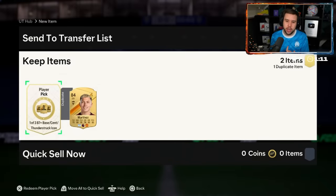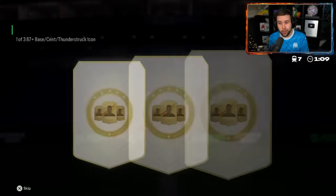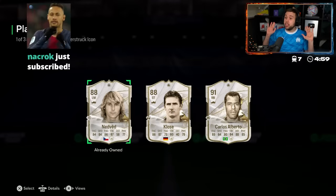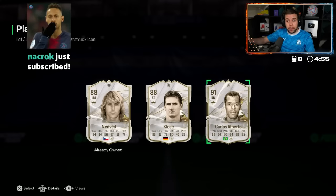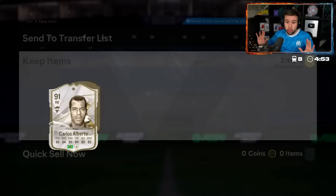Just once — a Dino or an R9. Can we see him? We'll take Carlos Roberto. We are looking for R9 and Dino, but no complaints with a Carlos Roberto — we will take that.